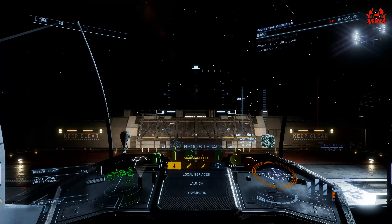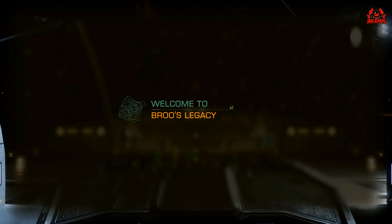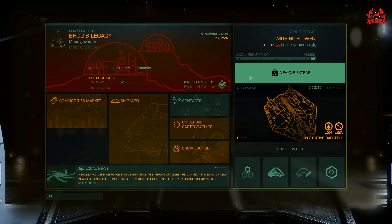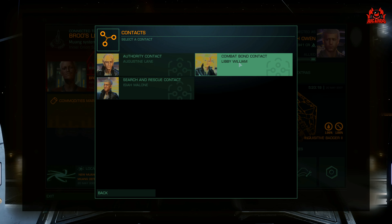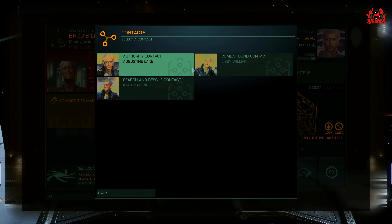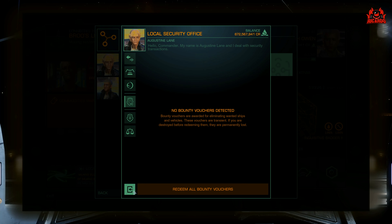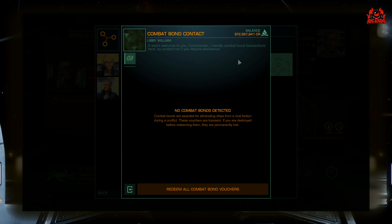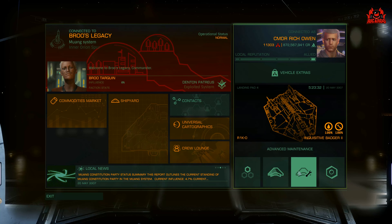So you can gain favor with them straight off the bat. You can see you've got access to local services, the ability to launch a ship, and disembark. Local services gives you a very similar experience to what we saw in Elite Dangerous Horizons, albeit now with the new interface. You can go to authority contacts, combat bonds, and whatever other services are offered by that particular engineer.